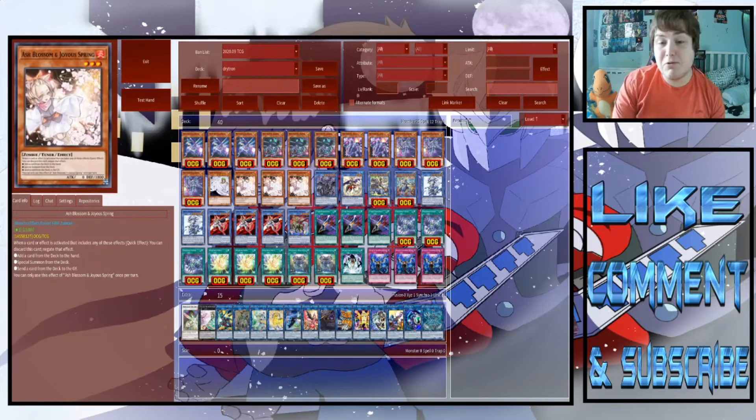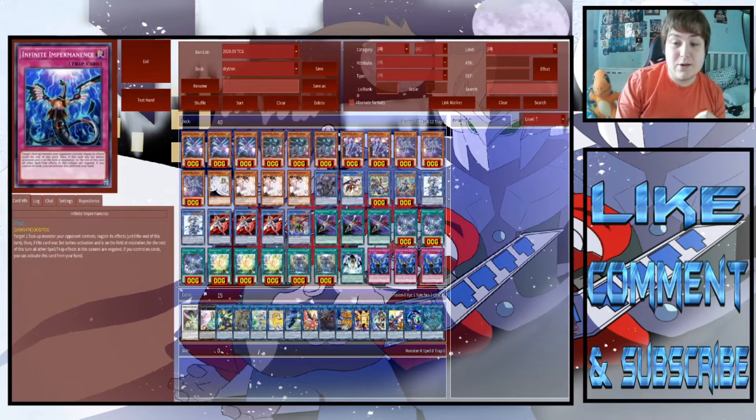We're also playing three Ash Blossoms because it's one of the strongest hand traps in the game right now, along with three Infinite Impermanence in the corner — about six hand traps total. I wish I could fit more in the deck, but with the amount of ritual monsters we're playing, it's kind of hard to fit a ton of hand traps.